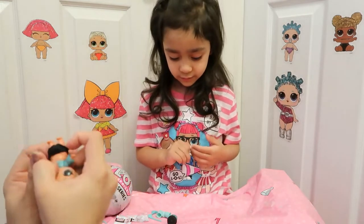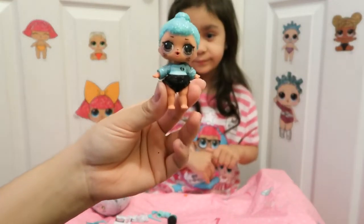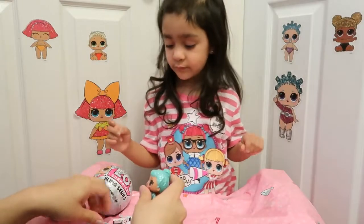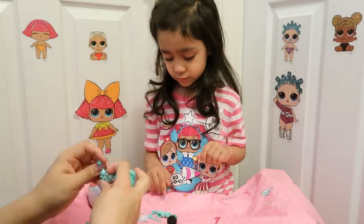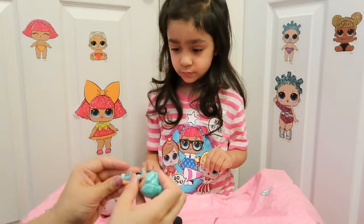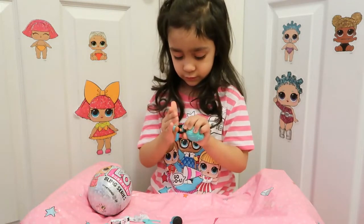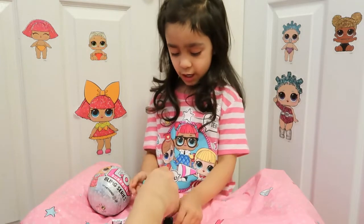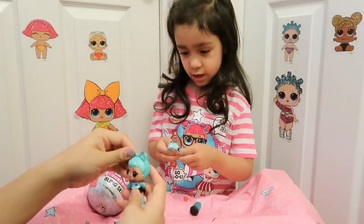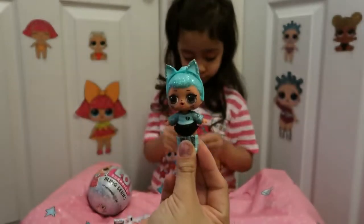She needs to cover up. So far we have her in her outfit. Adorable, look at that. Let's put her little bow on — actually let's put her boots on first. Do you want to put her boots on? You can do it. You got it? I'll push it. You got to push it. There you go. And then we can put her headband on. Which one do you guys think this is already? We haven't checked the guide yet, so let's see.